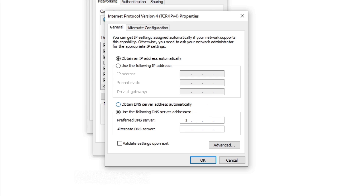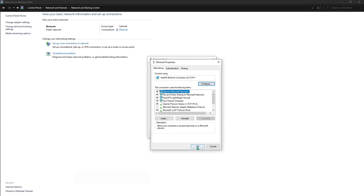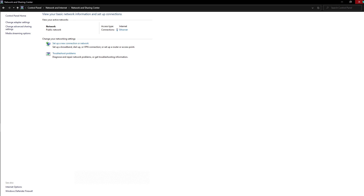Use 1.1.1.1 as the preferred DNS and 1.1.1.0 as the alternate DNS. Once done with that, hit OK, hit OK, hit Close, and restart your computer.